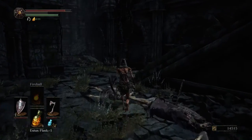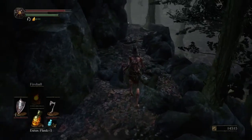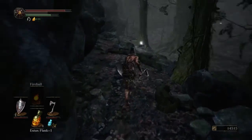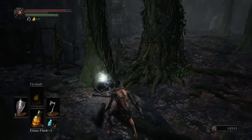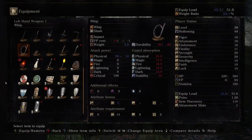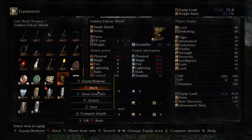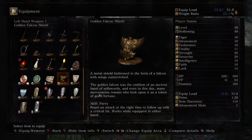This is the way we came in. Oh yeah, here — we get a Golden Falcon Shield, which has a lot of magic defense. The metal shield fashioned in the form of a falcon with wings outstretched. The golden falcon was the emblem of an ancient band of sellswords, and even to this day many mercenaries look upon it as a token of good fortune. Skill is Parry.